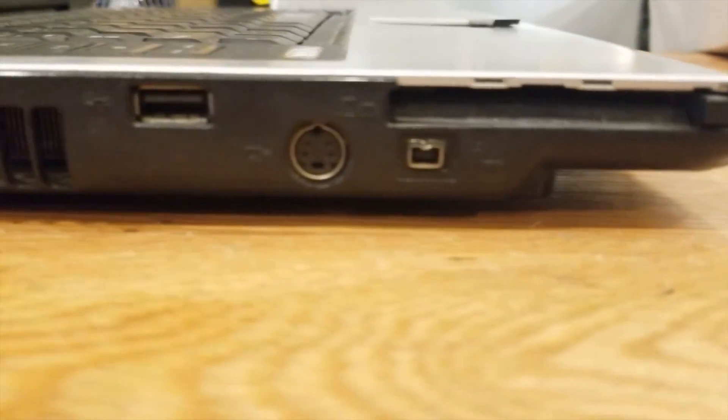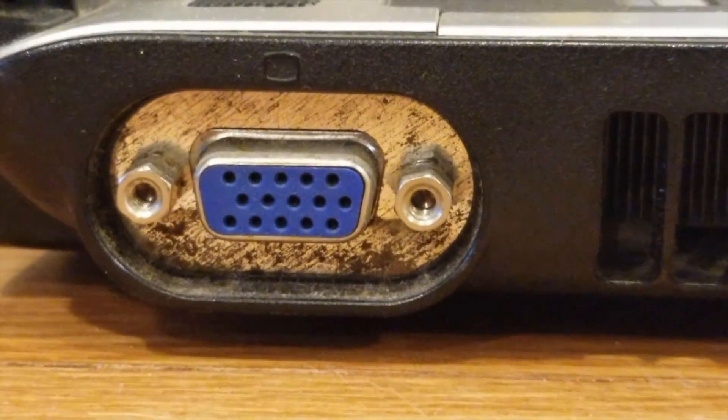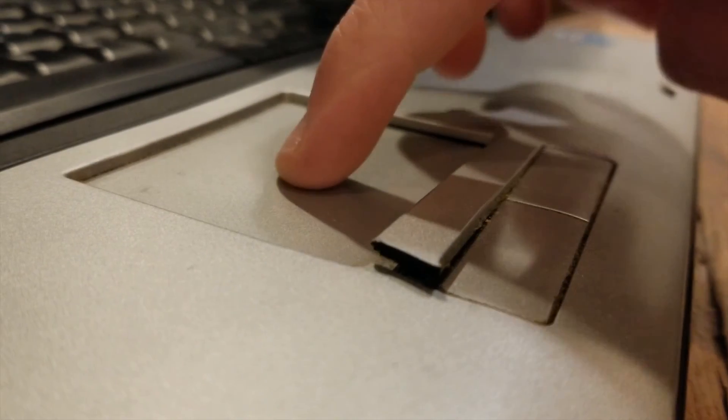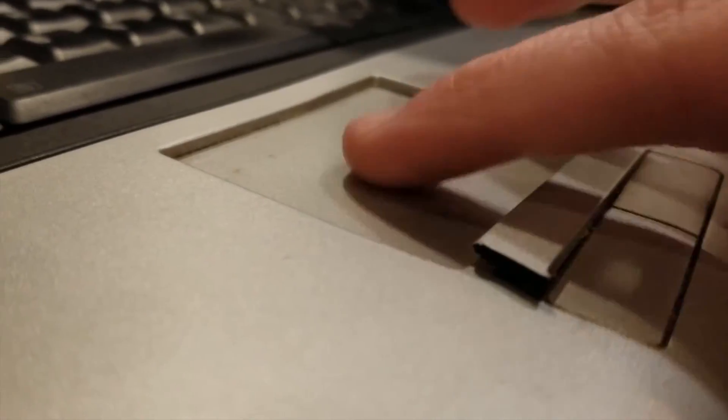That sentiment faded pretty quickly when one of the USB ports just decided to die halfway through benchmarking. As older devices often have, this laptop showed many signs of wear and tear with scratches and scrapes on all sides. In my notes I just wrote down 'messed up chassis,' which basically explains the condition of the computer as a whole. The plastic bit between the trackpad and buttons was broken and popped up, and the trackpad would sink in whenever you tried to use it.